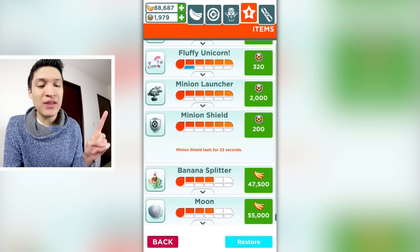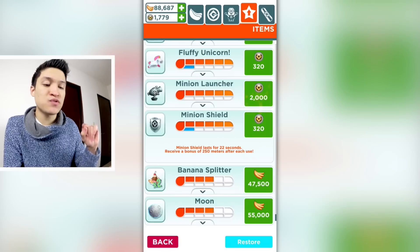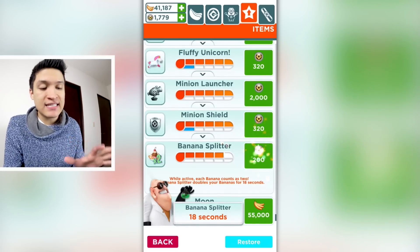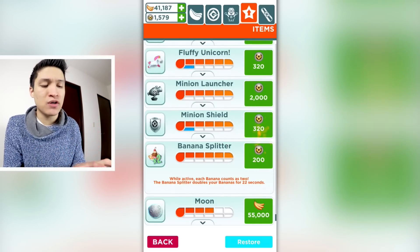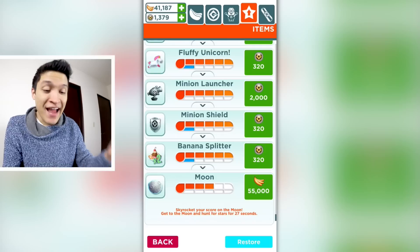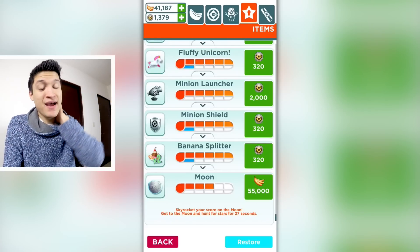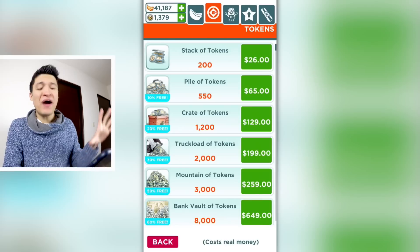Minion Shield lasts for 22 seconds — spent 200 tokens and now receive a bonus of 250 meters after each use. Then the Splitter: it lasts 16 seconds, then 18 seconds — 200 tokens — and now it lasts 22 seconds. Another 200 tokens and it still lasts 22 seconds but gives a bonus of 100 bananas after each use. And now I don't even have enough bananas to increase the Moon power-up. Oh my god, I knew this was going to be expensive, but this is ridiculous.